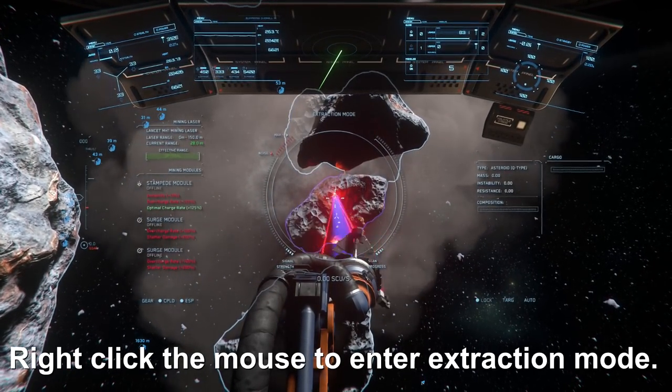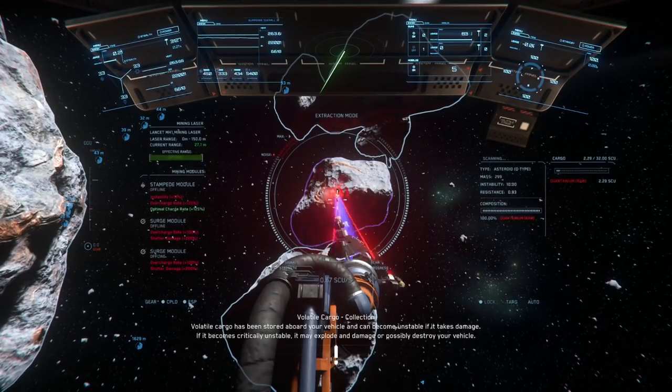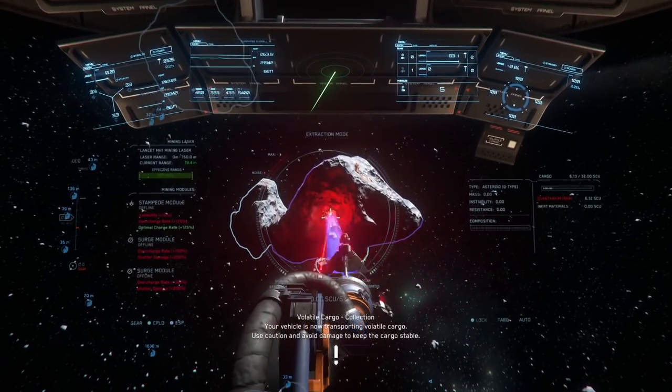To enter extraction mode, you just have to right click on your mouse. Now that I have every single yellow cracked down into purples, it is time to scoop. I do not scoop any time before this moment — it is now a race against the clock.